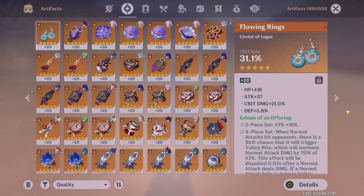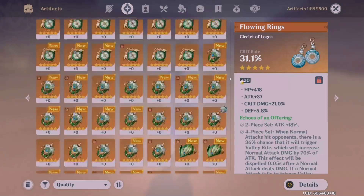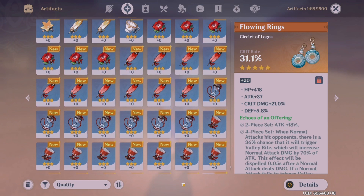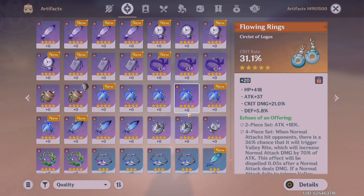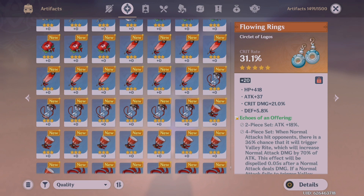Let's start by checking out my artifact inventory. As you can see, I'm almost at the max limit. I personally think the max limit is a little too small and eventually I really hope there's going to be more space. The majority of these are 5-stars, and down here are the 4-star artifacts, as well as a few 3-star artifacts from farming domains and opening chests.